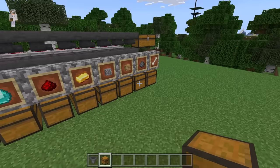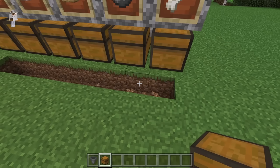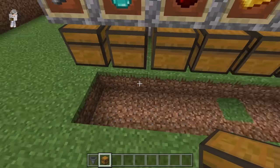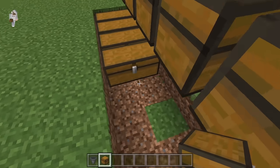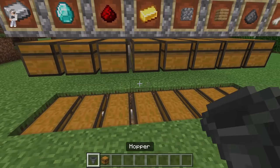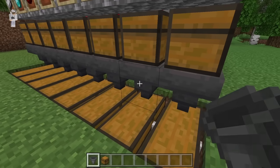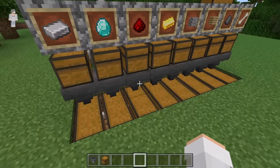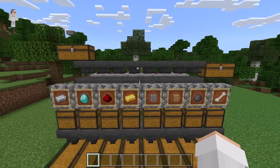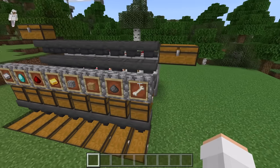By the way, if you guys want to expand the storage system, you can easily do that. Break these 8 blocks, then break these 8 blocks as well. Now place 8 double chests over here, then crouch down and place a hopper at each of these spots. Make sure the nozzles of all those hoppers are falling downwards — that will allow you to store twice the amount of loot. If you want to store even more, just repeat that process. You can also expand the item sorter to sort more different types of items by expanding it sideways.